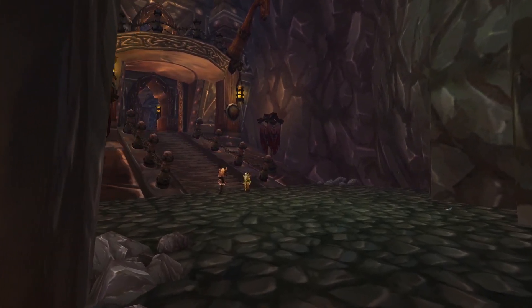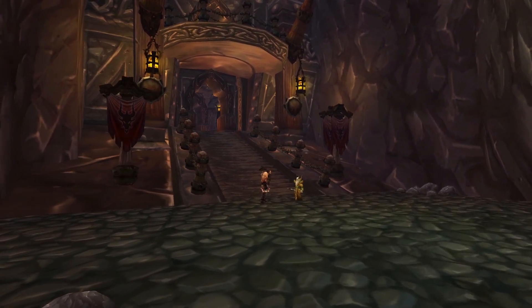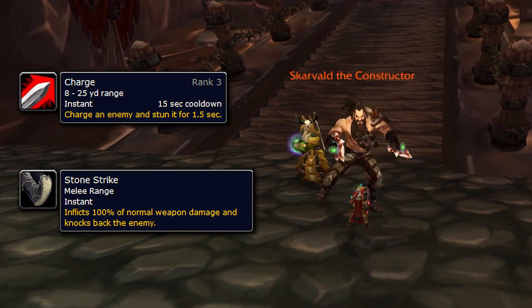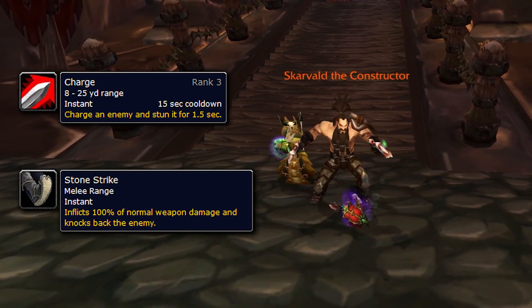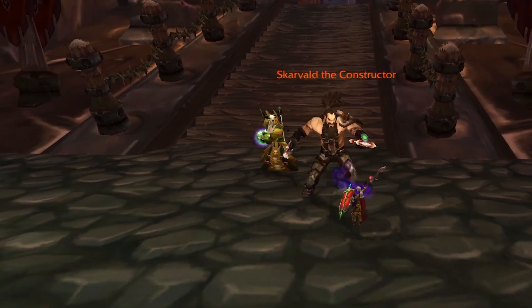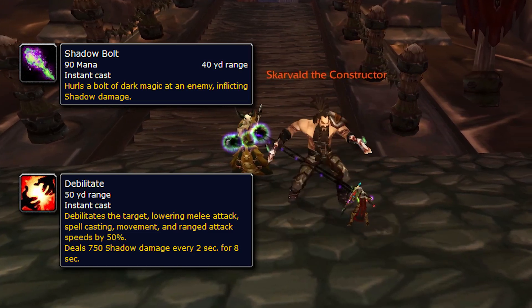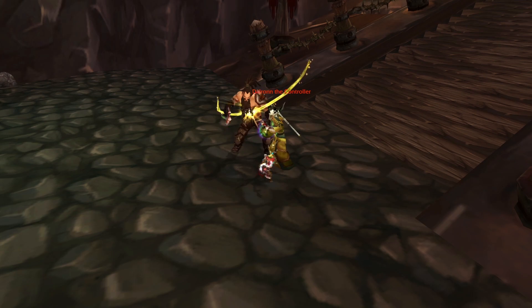Between these two bosses there aren't any new important trash mobs. Next up we have Scarvald the Constructor and Dalron the Controller. Scarvald will charge a random player, stunning them for two seconds and inflicting damage, and will also use Stone Strike inflicting damage and knocking his target back slightly. Dalron will cast Shadow Bolt dealing decent damage, as well as Debilitate, which lowers attack, casting, and movement speed and deals damage every two seconds.